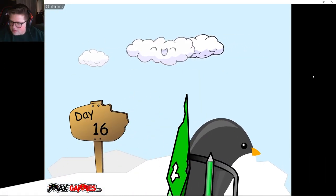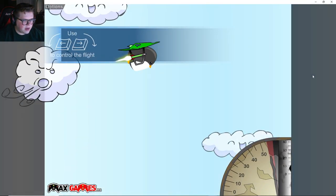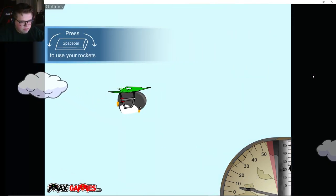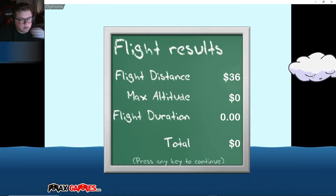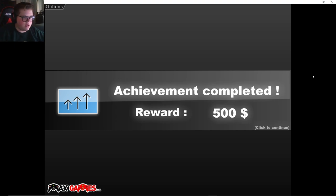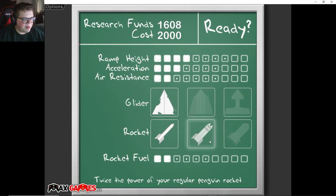We're almost at enough money for the next glider anyway, so let's just get enough for that. Maybe we could do this. $200 - oh, we actually got it done! Look at us go. Now I'm almost able to just buy the second rocket.